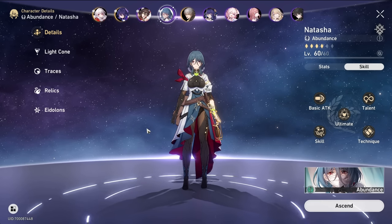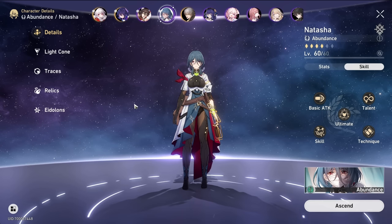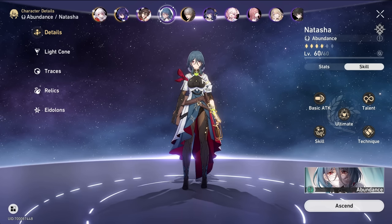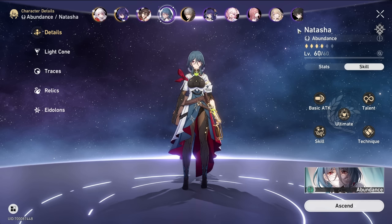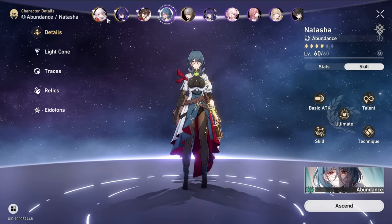Natasha is an obvious choice. At this stage of the game she is absolutely necessary, even if you have Bailu, because for Forgotten Hall you need two teams. I heard we'll have another Abundance character soon, so I'm probably just going to try and get them instead of waiting for Bailu. But yeah, raise Natasha — or if you do have Bailu, you could wait for the other Abundance character.